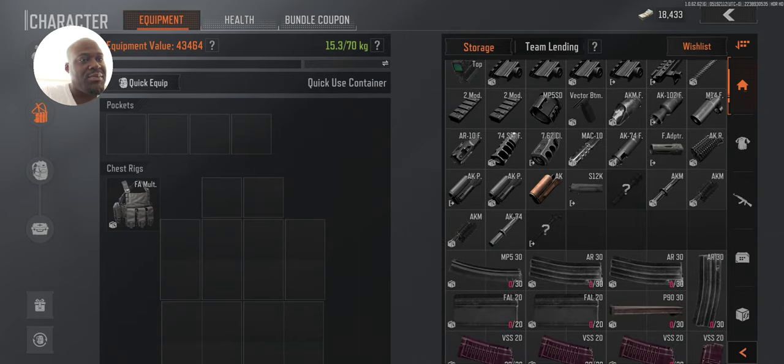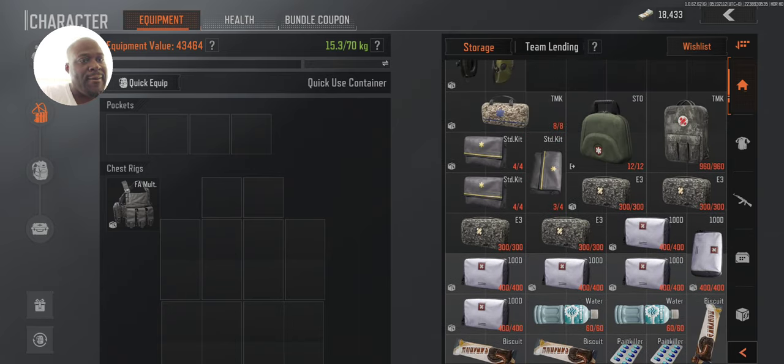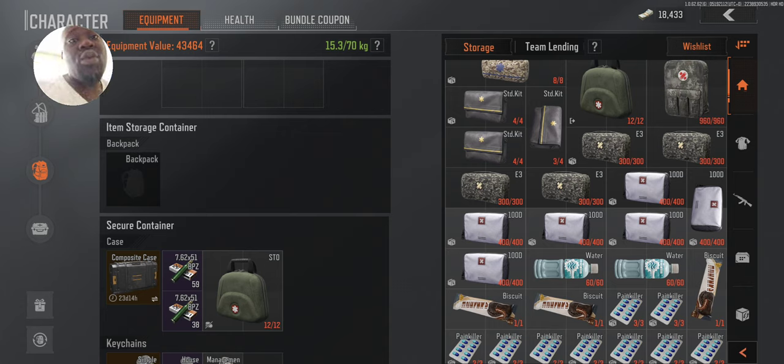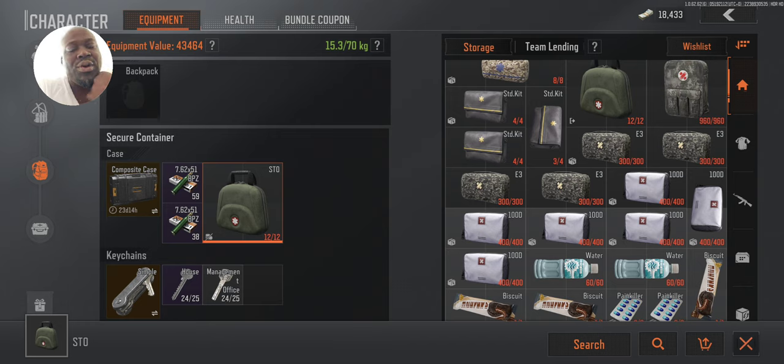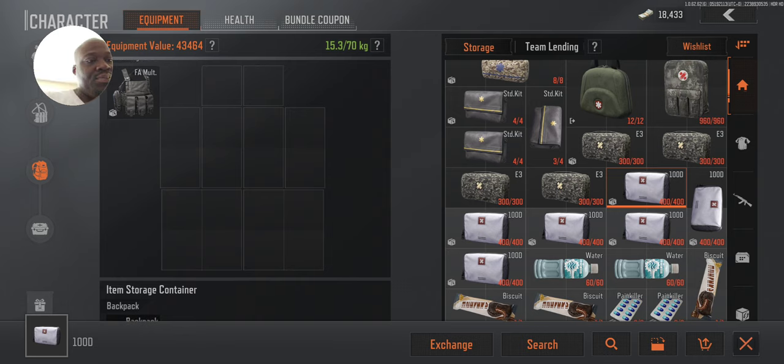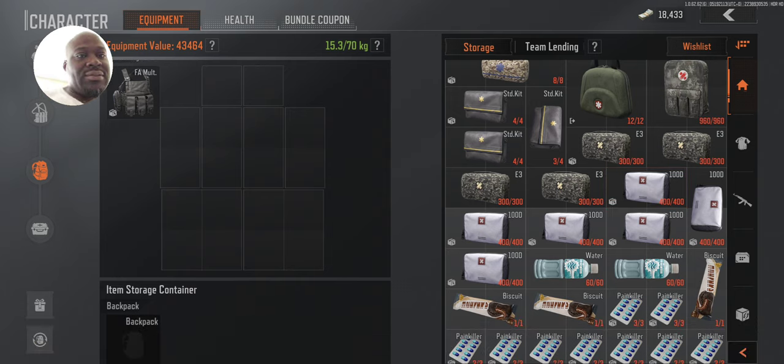Let's do meds. I don't have a med case so everything is in my main storage. The green STO case is for repairing broken parts in your body — if your body part is blacked out you use this to repair it, like a broken bone, basically a surgical kit. The E3 and 1000 kits actually repair wounds. The E3 repairs wounds but won't stitch you up if you're bleeding. The white case works with bleeding so you can bandage up without bringing separate bandages.